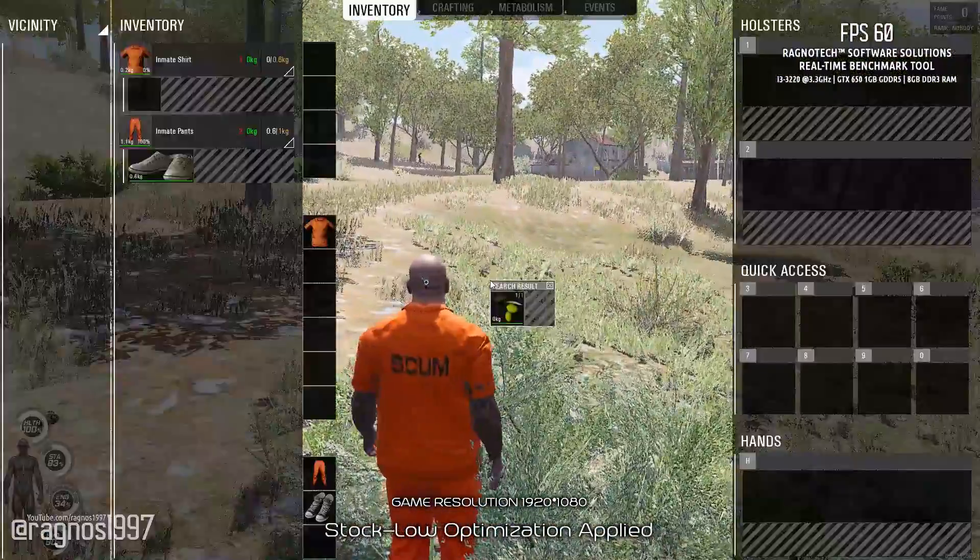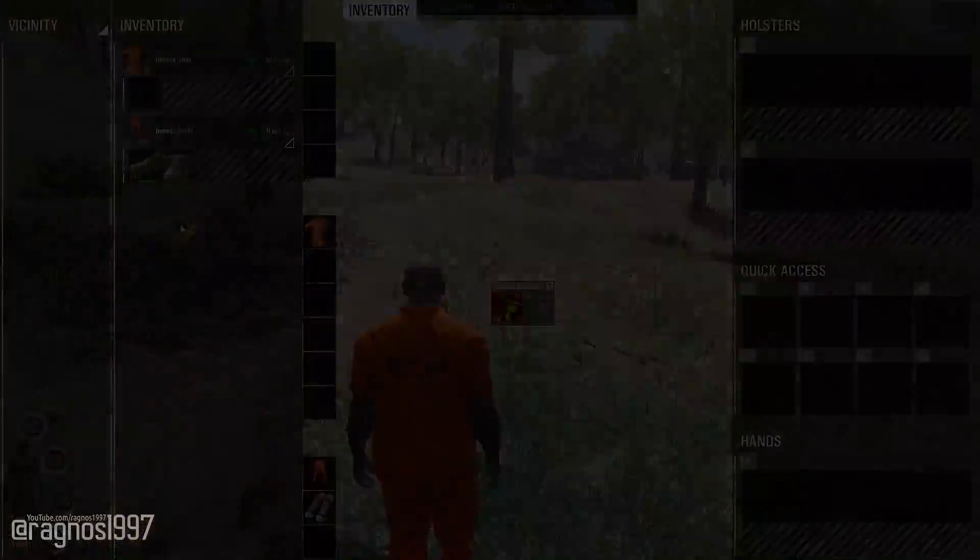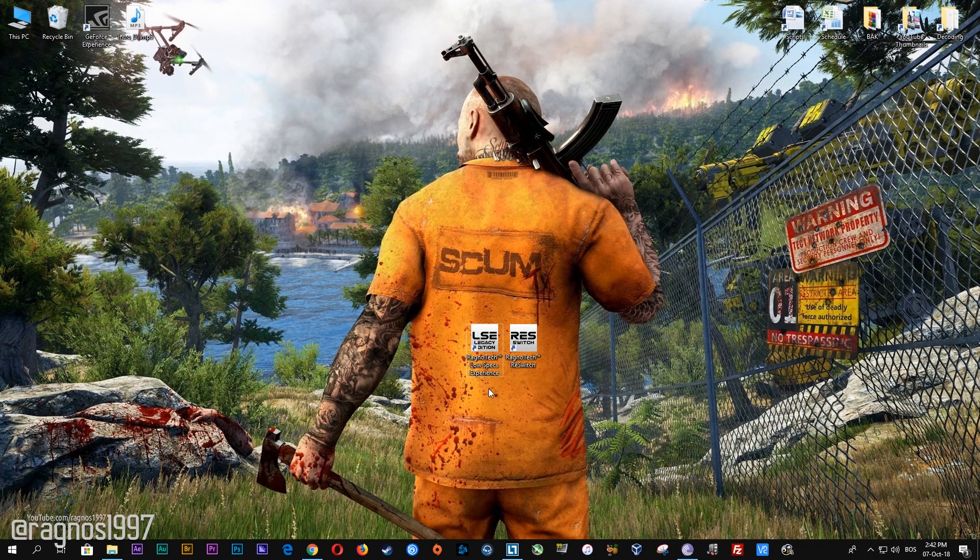Anyway, enough of me bashing the hell out of this game, let's get to the point of this video: Performance Improvement. Before you do anything else, simply head over to my website and download this little software which is called the Low Specs Experience. The download link is posted in the description of this video. Low Specs Experience is a free tool that I developed that will allow you to go above and beyond anything possible in the in-game video options.